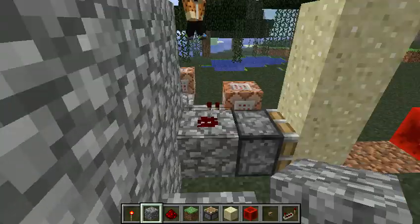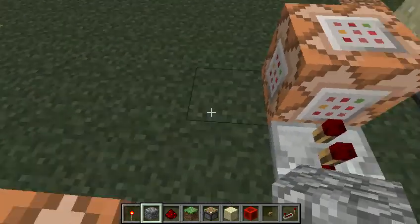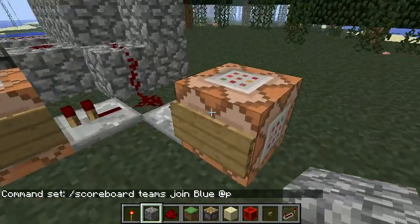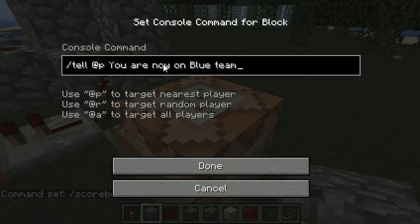I just set up all the commands. For this one it is going to be adding you to the team — your teams for the scoreboard, which is a vanilla command, in case anybody's confused. This one is one, and this one is two. Two is going to be telling you that you are now on blue team, because you just joined team blue.